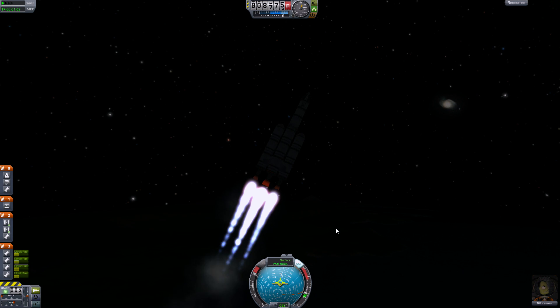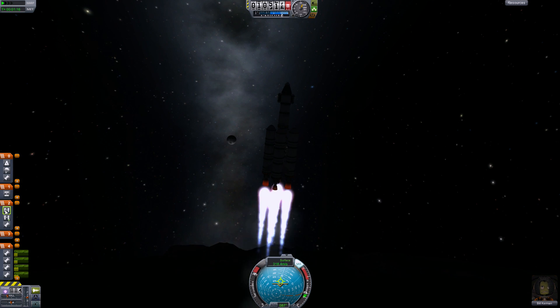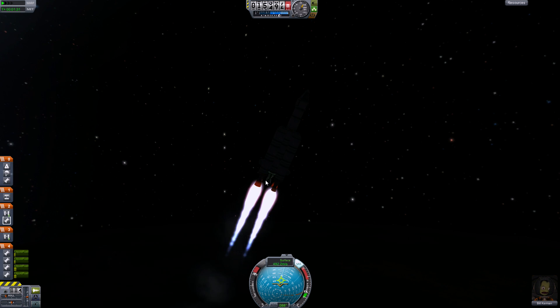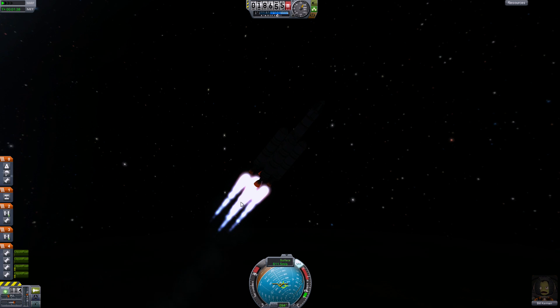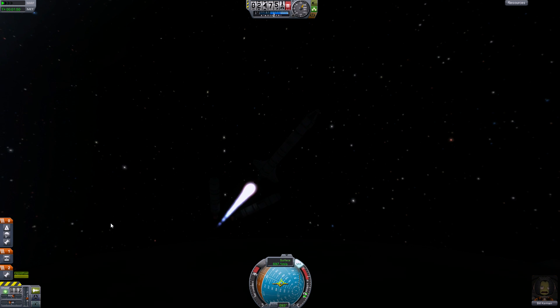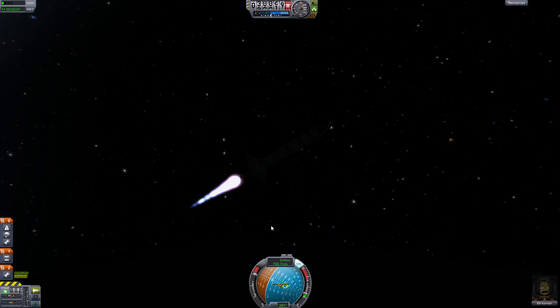I just realized these outer tanks are going to run out first, so we need to account for that - it looks like they're running out quite a lot quicker than the small ones. That's reasonable since the big engines have a lot more thrust. Let's get rid of those and start up the middle engines. We have a pretty steep climb now.